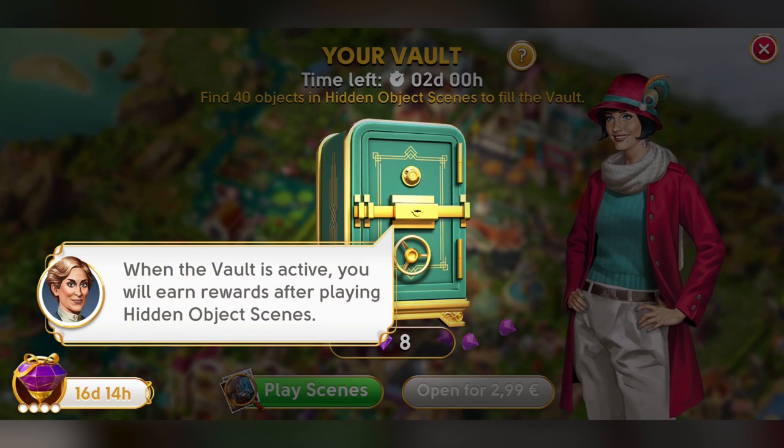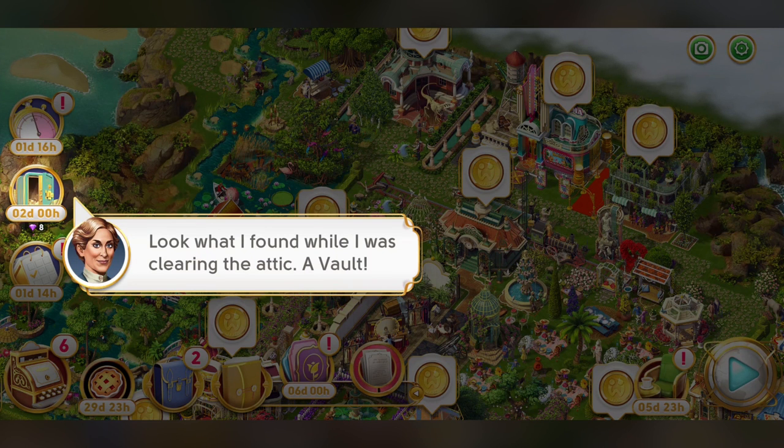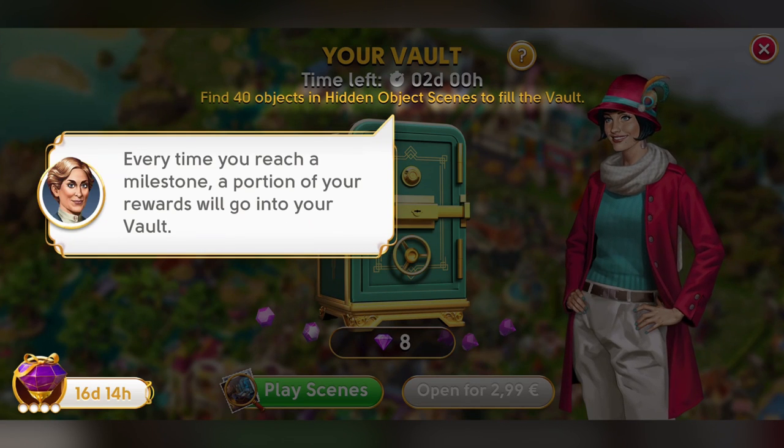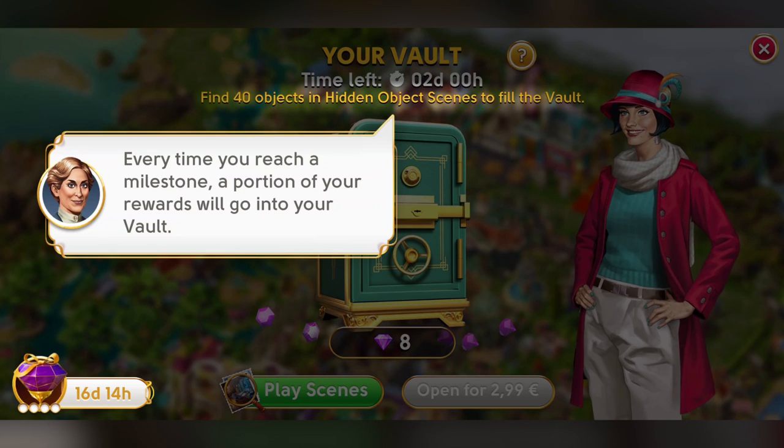It's as simple as saving a penny in a piggy bank. Every so often, The Vault will be available in your game. In it, you can accumulate extra rewards you make while playing hidden object scenes and reaching goals, such as beating your own records, earning coins and finding objects, of course.